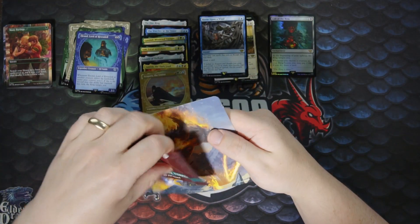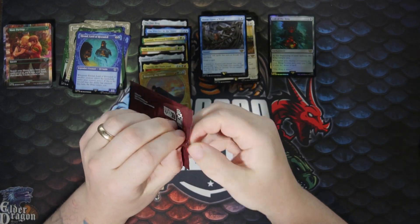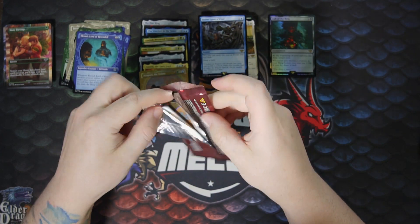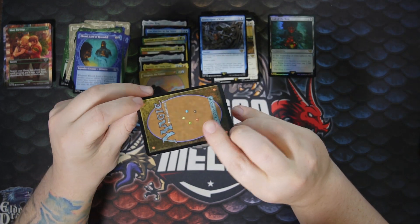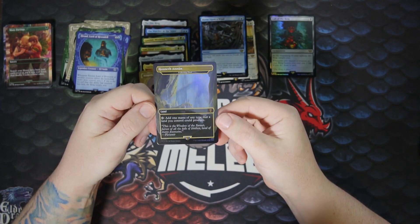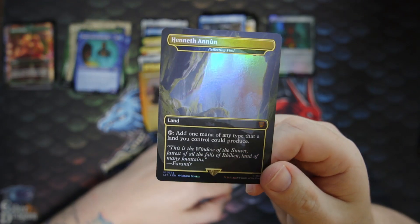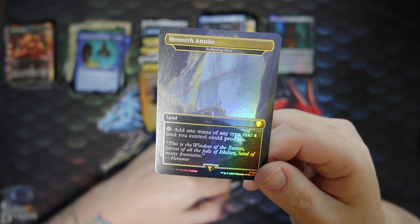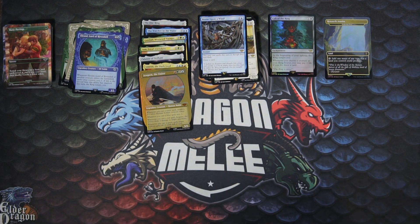Let's do the box topper. I think there's 30 cards you can get in here, and a few of them are not worth a lot compared to some others. Let's see what we get. Ithilien Lookout... Reflecting Pool? That's not a bad hit — Reflecting Pool is a pretty good land. So yeah, not bad. Thanks for watching guys, and I'll catch you in the next one. Bye!